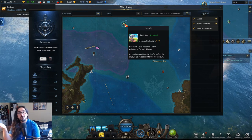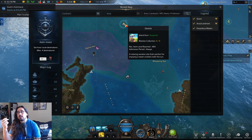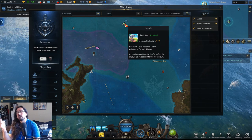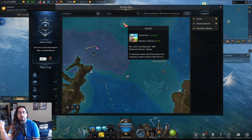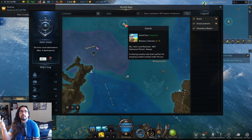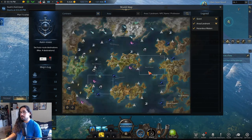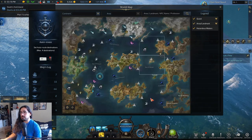One thing I forgot to mention: when you find the ships, they only have two items for sale at a time. And it's per channel — each channel has a different inventory. So if one channel has a glyph and a stronghold crew, another channel might have the masterpiece and a different item. It's totally random per channel.